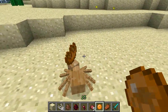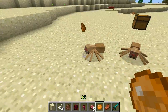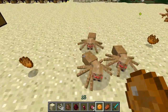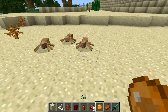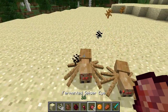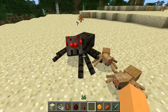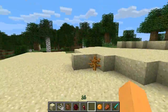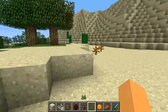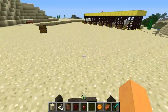If you right-click the ground with the spider egg, it'll spawn a baby spider that follows you around because it thinks you're its mama. If you give them fermented spider eyes they'll grow up — it takes five to reach adulthood. Once adult, you can right-click and ride them kind of like a pig, and they go really fast.